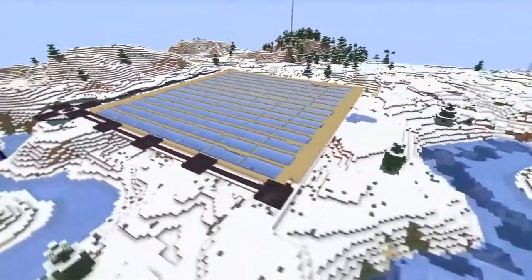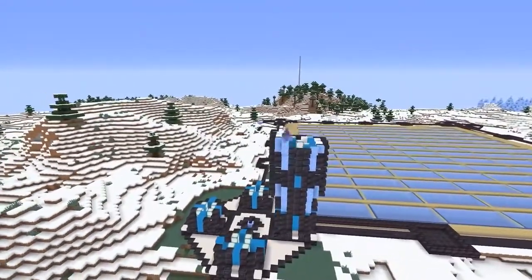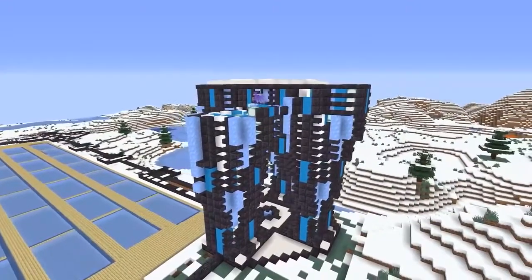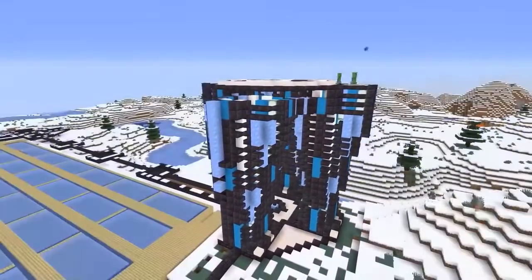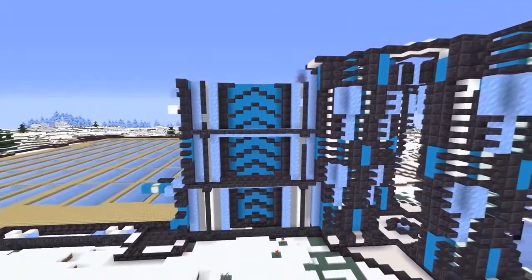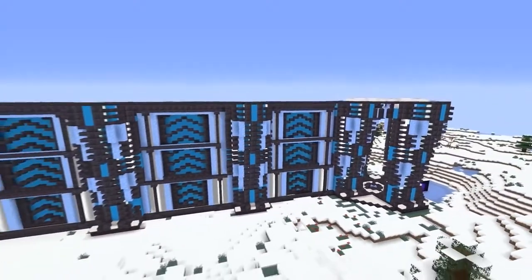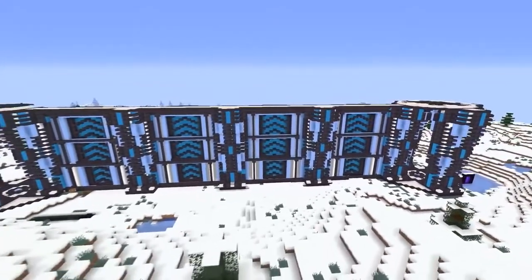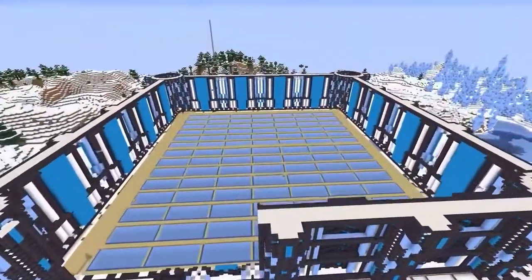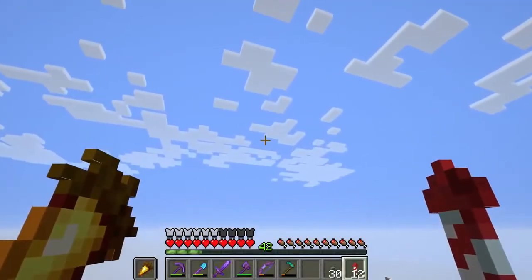Next is Impulse's Hermitcraft Season 7 Ice Farm. Not only does it produce a lot of ice, but the design Impulse went for looks absolutely incredible as a finished product — he put a ton of detail into the towers. Ice is one of the most useful blocks in Minecraft, used in auto farms, item sorting systems, and especially for creating nether roads to travel fast without an elytra, so Impulse built that massive farm called the Ice Fortress.